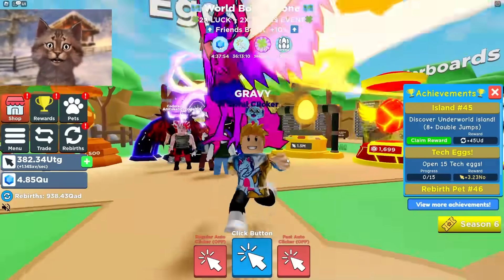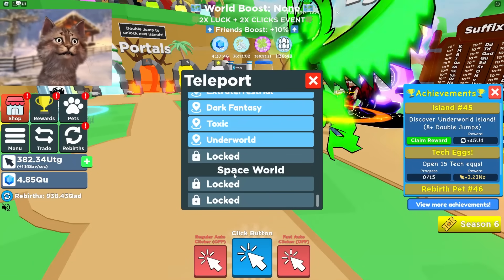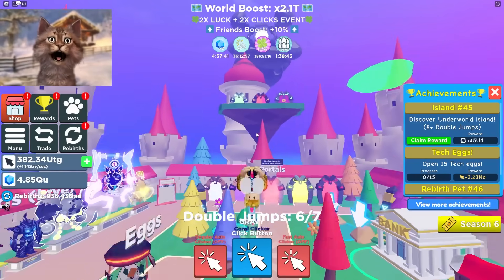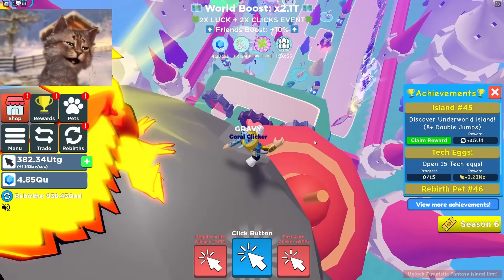What's up guys, we're back on Clicker Simulator for another update. They have a new world for us to explore. Let's head into the space world - but first we'll go to fantasy world and then unlock the new portal to go into space.